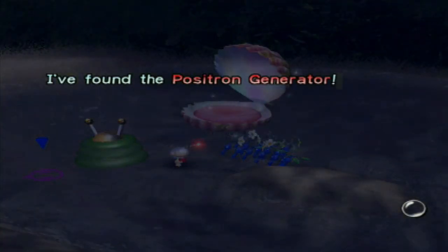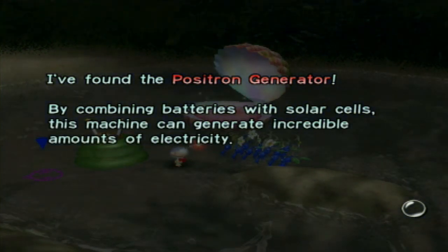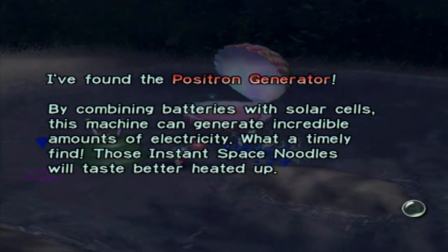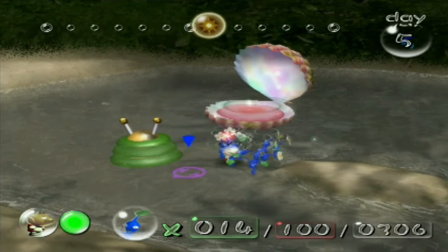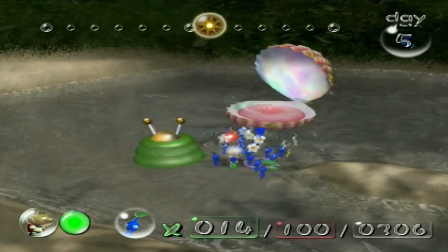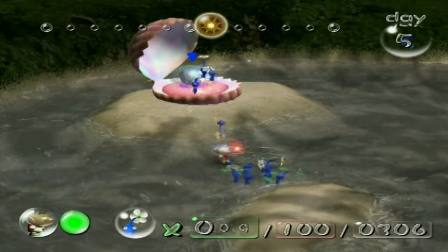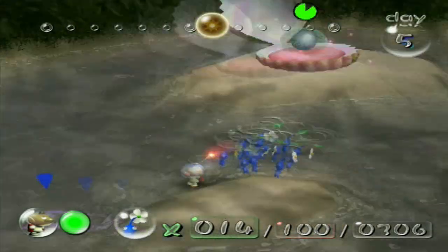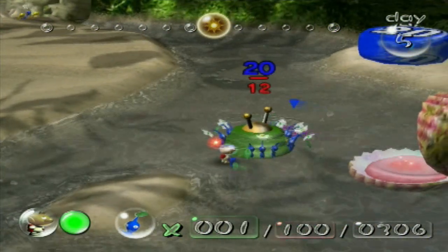This is the Positron Generator. By combining batteries with solar cells, this machine can generate incredible amounts of electricity. What a timely find — those instant space noodles will taste better heated up. You might be thinking: why would he need this when he's got the fuel dynamo? Oh, Olimar likes repetition. That's why.